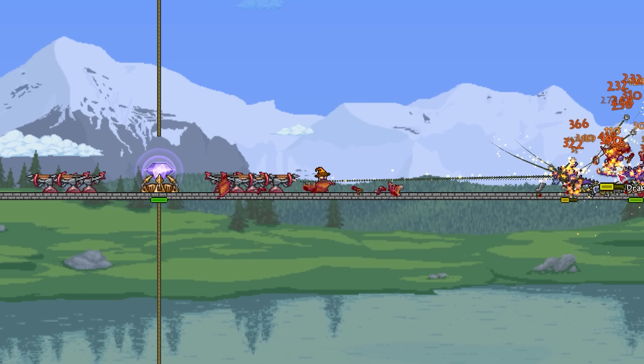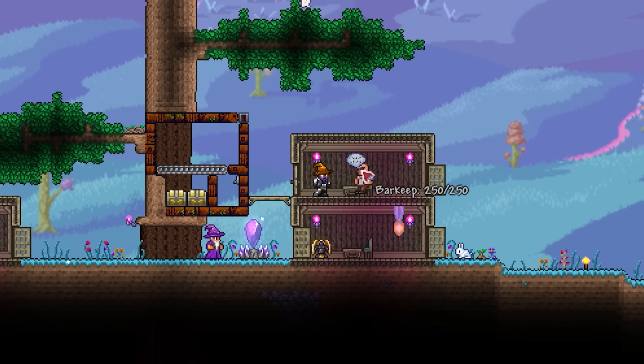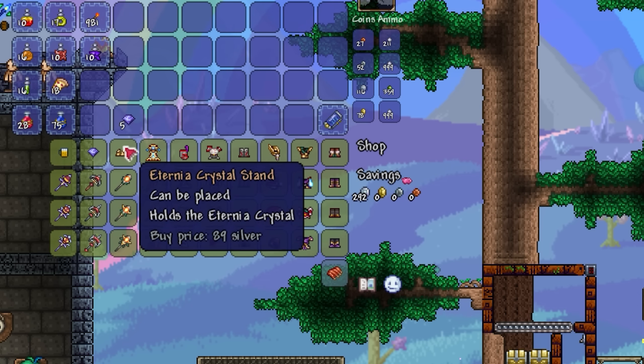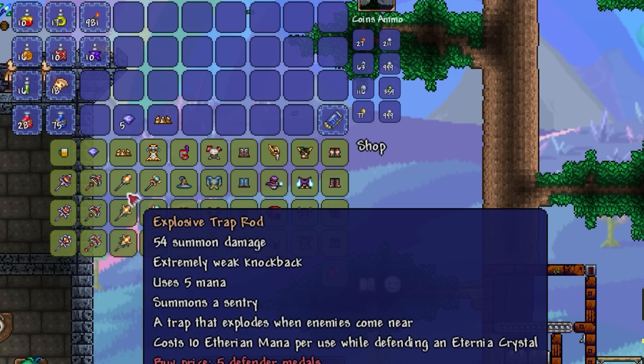The Sky Dragon's Fury was added as part of the Dungeon Defenders 2 crossover update and is obtained from the Old One's Army event. This can be summoned by talking to your Tavern Keep and purchasing an Eternia Crystal stand and crystal. It's also worth noting that you can purchase traps using Defender Medals to further help you with the event.